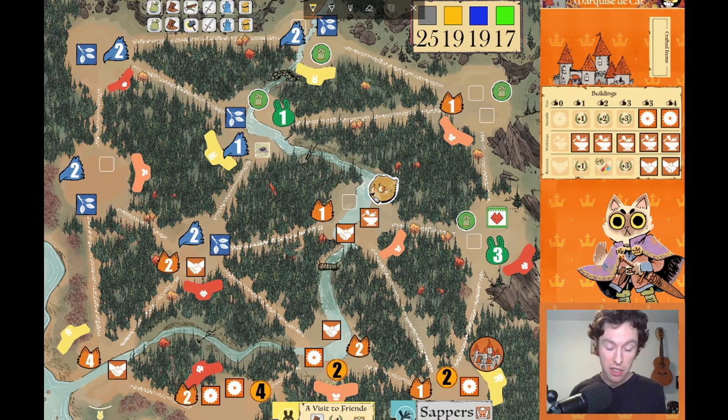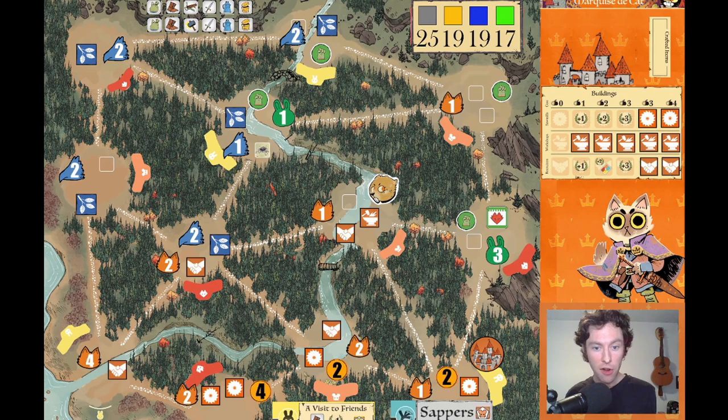Obviously, one of those actions is going to be to build, probably here, because we can do that for free. And because we don't control any other open building slots, maybe we'd have to march. So that's two actions, and then another build somewhere for our third action. We can construct these two sawmills — the last two — for four and five points, for a total of nine points, which gets us to 28. That won't quite do it. So it looks like we're going to have to spend this bird card. Let's go ahead and do that, spending it for an action. Working with four actions.